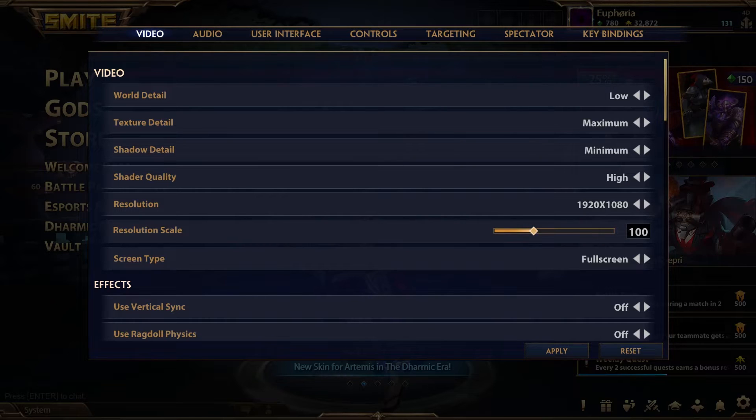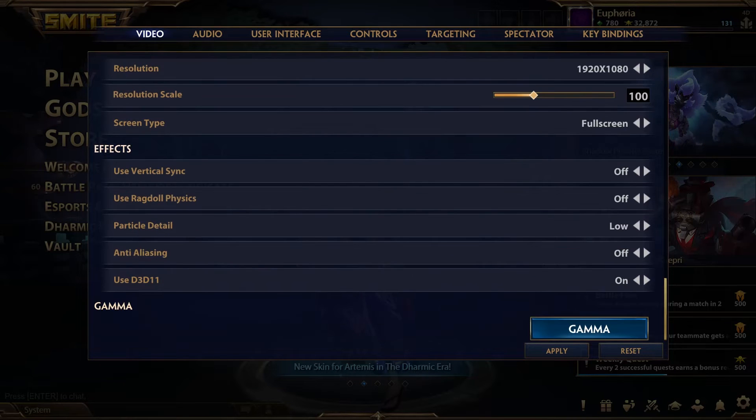World: low or medium. Texture detail: high or max. Shadow I usually keep low for performance. Shader: high or medium works. Particles low if you don't care about extra ability effects — I keep this low for performance and less clutter on my screen for fights.